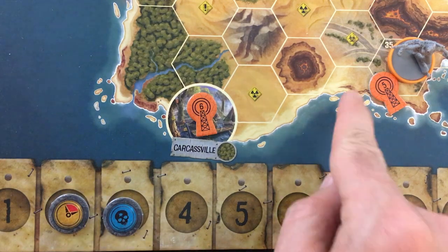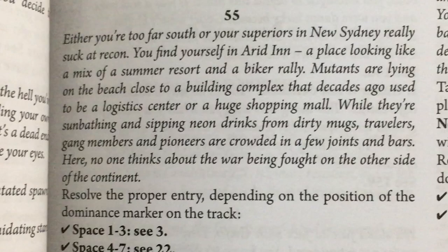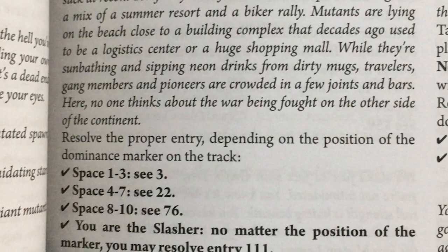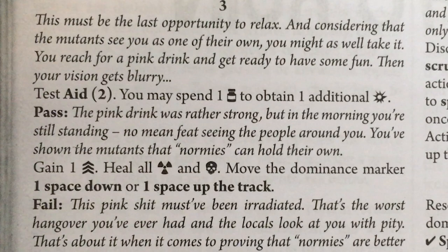Time takes it down to two, but not a problem because my first action is going to be doing the second-to-last plot. 'Either you're too far south, or your superiors in New Sydney really suck at recon. You find yourself in Arid Inn, a place looking like a mix of a summer resort and a biker rally. Mutants are lying on the beach close to a building complex that decades ago used to be a logistics center or a huge shopping mall. While they're sunbathing and sipping neon drinks from dirty mugs, travelers, gang members, and pioneers are crowded in a few joints and bars. Here, no one thinks about the war being fought on the other side of the continent.'